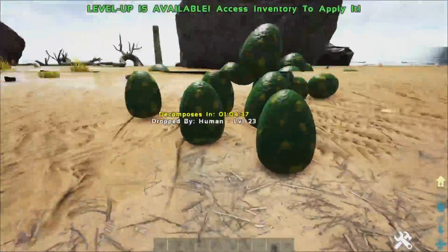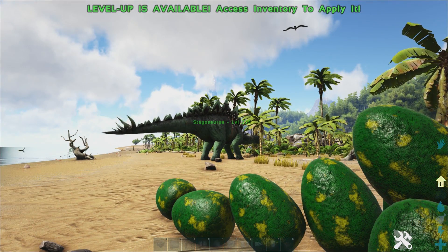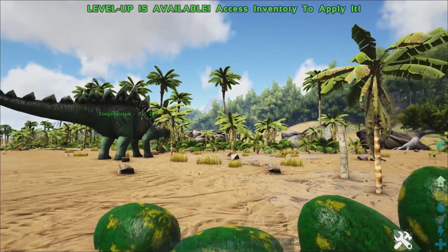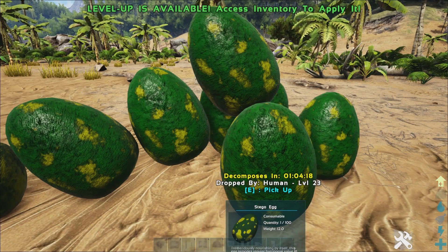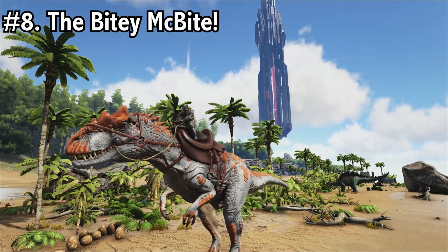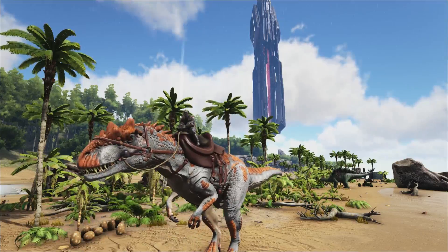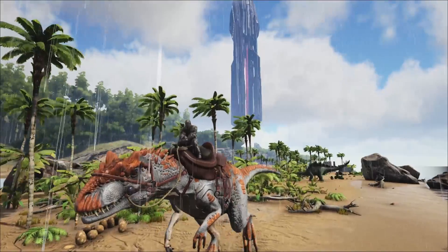The stego is a herbivore gatherer, a soaker, and he doesn't take up too much space. For comparison, the Spino is on the same tier as the stego producing large eggs, and you've seen how big spinos are — so there's a big difference in size. That's why the stego comes in at number 9. Coming in at number 8, we have the Allosaurus, who also produces large size eggs and can tame up to four tiers of dinosaurs with his kibble.